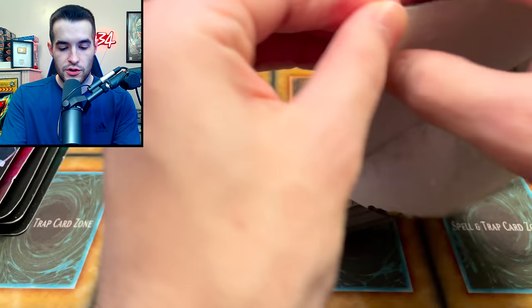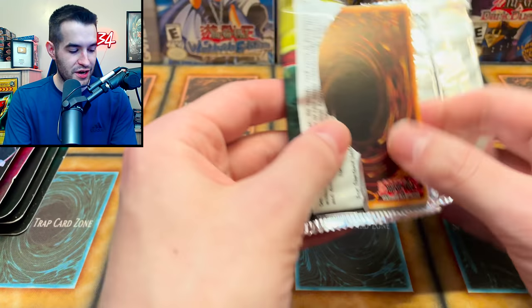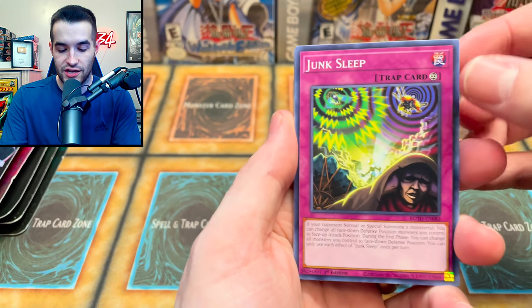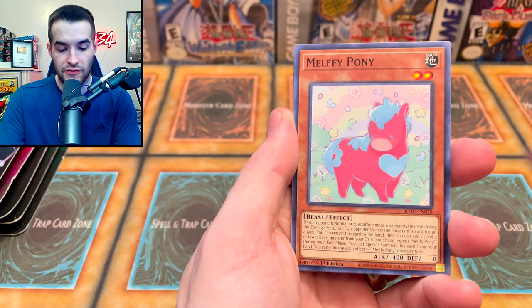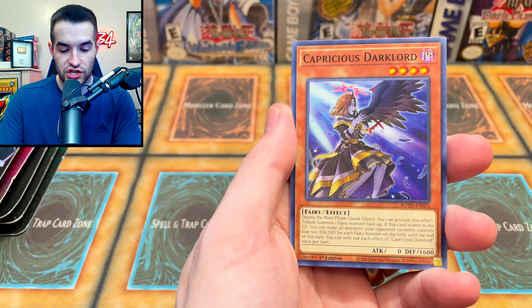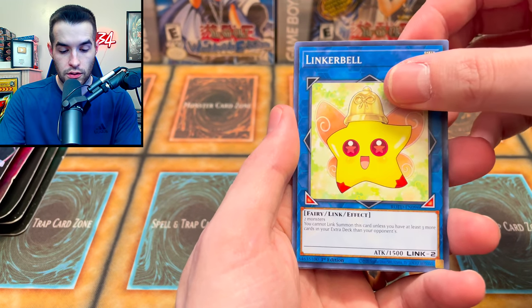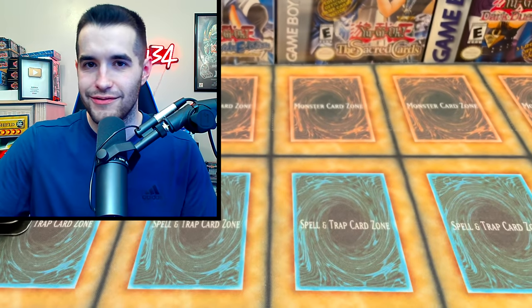We still got a few blisters left — you got to believe in the heart of the cards. Rise of the Duelist, which has been pretty weird to us. Let's see if we can change that and make it insane. We pulled: Junk Sleep, Dogmatica Punishment, Spiral Fusion, Melfi Pony, Dogmatica Encounter, Capricious Dark Lord, Melfi Playhouse, Linkerbell, and Infernoble Knight Ogier. I don't know what that is.